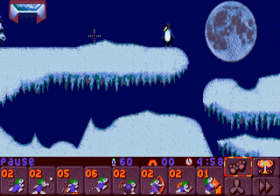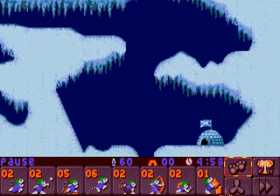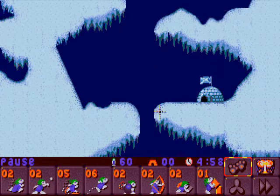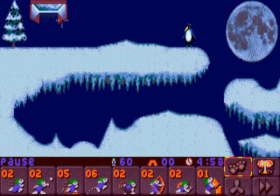First of all, holes. This is a very easy level - I will tell you that immediately. We just need to get down here to the right, and one way to do it is to do the following.